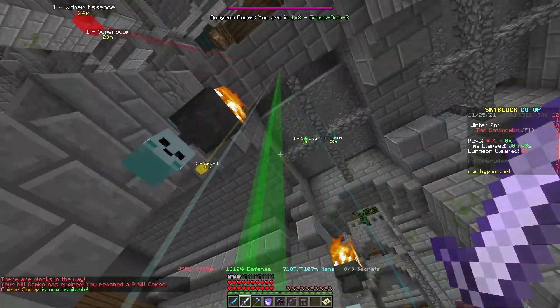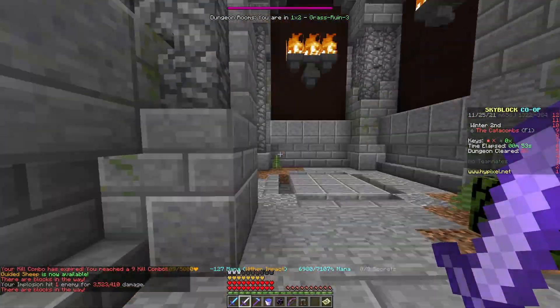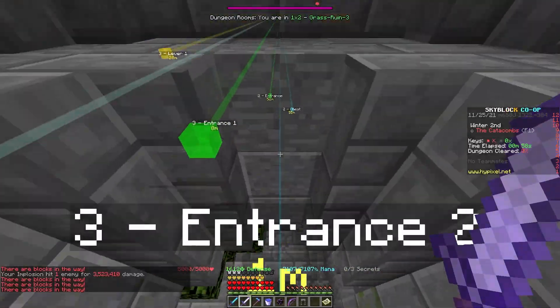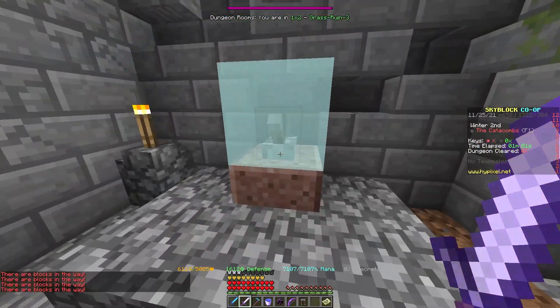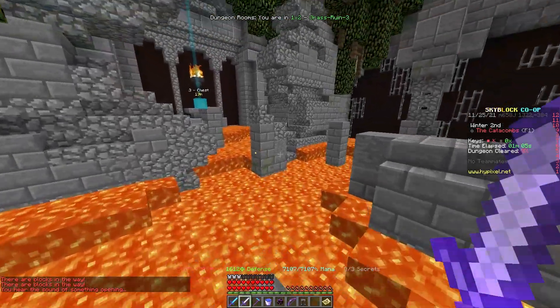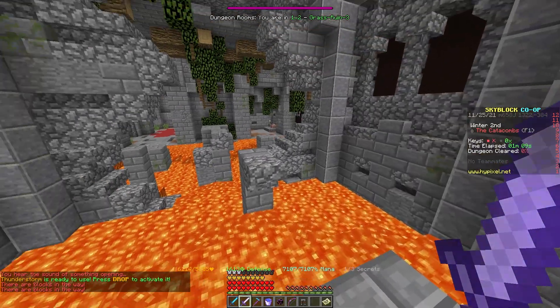It seems like this area was opened due to the lever that I was able to flick, and now I should just be able to go down here and finish the secret. This is Entrance 2, and then Lever 2 — so we'll flip this as well. And that opens this area, where I have to do a little bit of parkour and go over to this chest. And boom, now we've completed the secret.